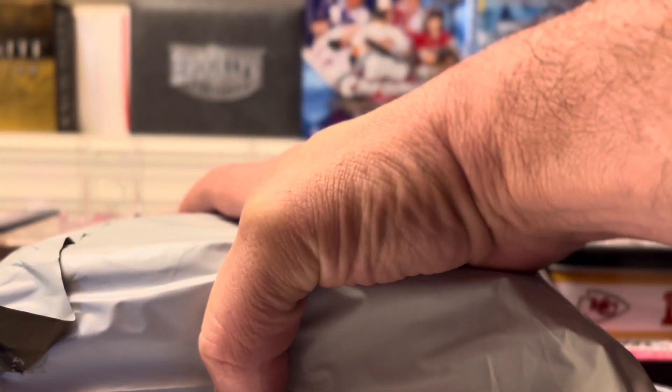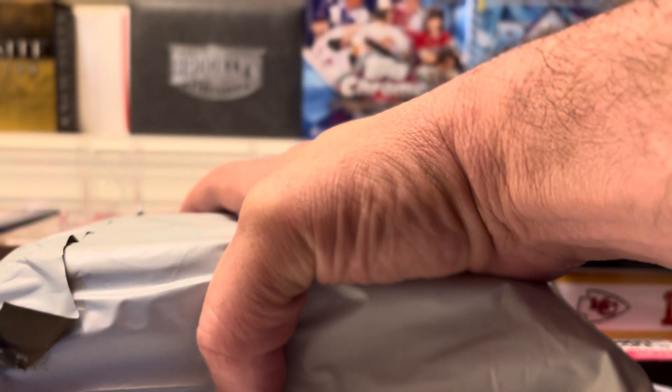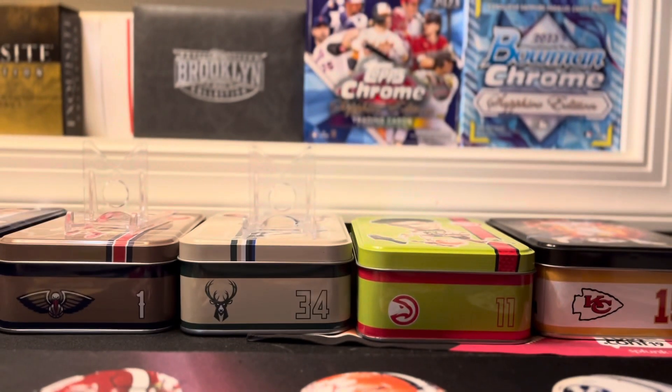The Card Hunter back with another prism mail day. This is all from one breaker — fish and wax. Most of this is retail blaster boxes, there is a little first off the line here as well. Let's see what we got here — all my teams, I think, are represented here — the teams that I was chasing. Amazing job on packaging, very good. Let's get these things out for everybody.